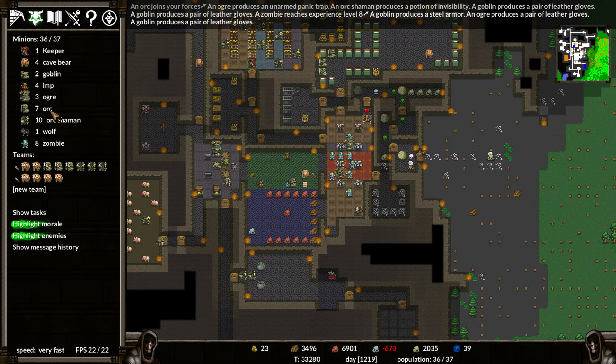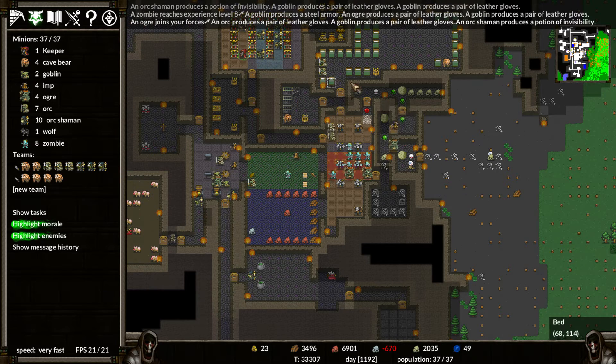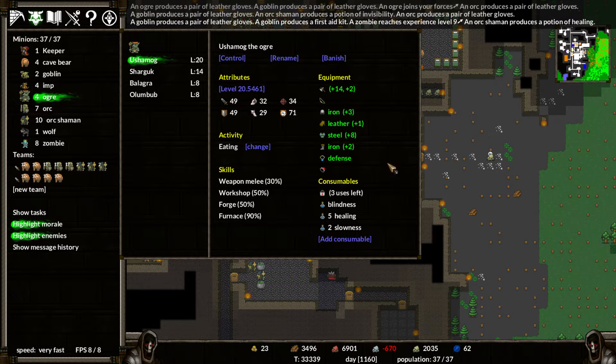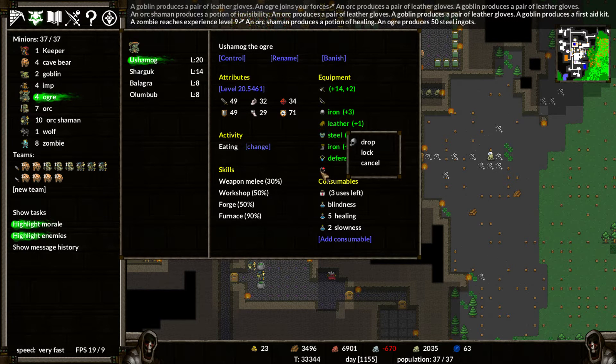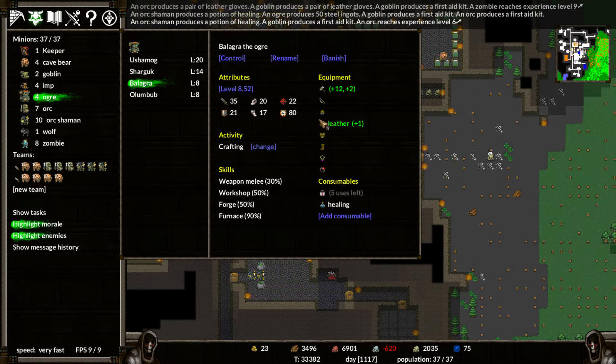So we've got three ogres and seven orcs. I'd like to buy more ogres, but I don't have any gold. So let's go get some. Oh, an ogre just joined us! Ogre joins our forces - excellent. You're pretty well geared up. I'm going to take you. I don't have any gloves. You have nothing, Malagra. I don't want you to die.